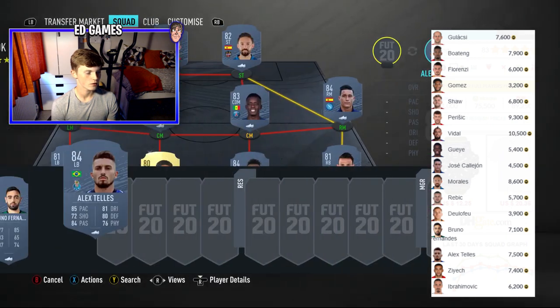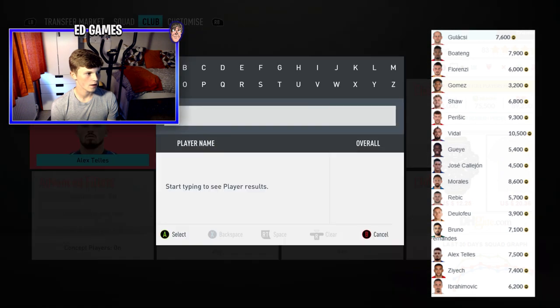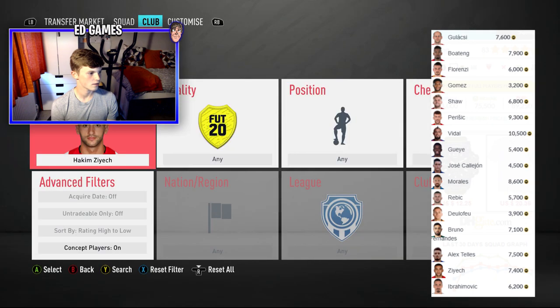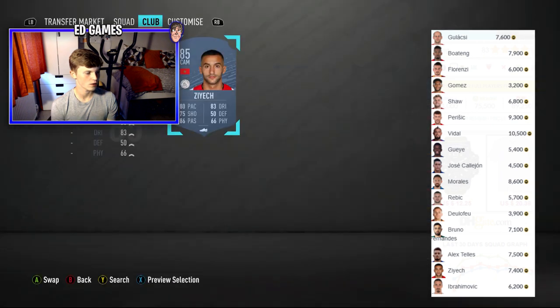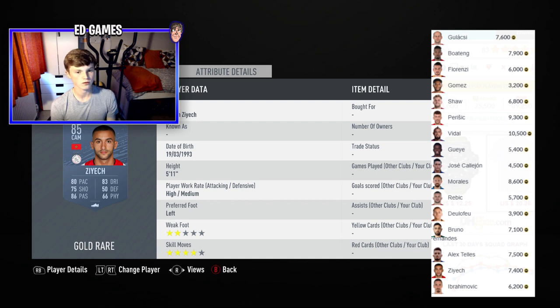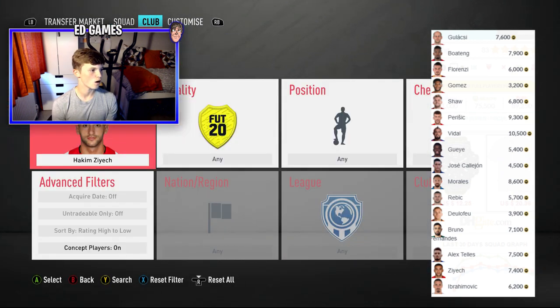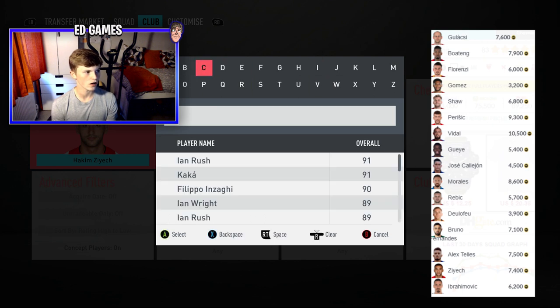Another CAM from the Eredivisie — Hakim Ziyech. He looks really good: 80 pace, great passing, great dribbling, 84 stamina, decent aggression. He's 5'11, two-star weak foot but four-star skill moves which is very nice. The final note on this 10k OP squad builder — obviously you wouldn't build this exact squad because there's no chemistry.